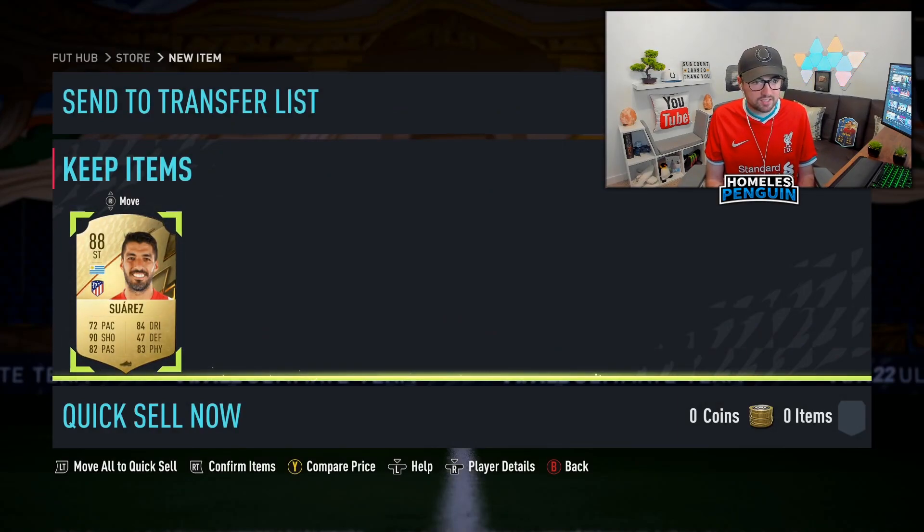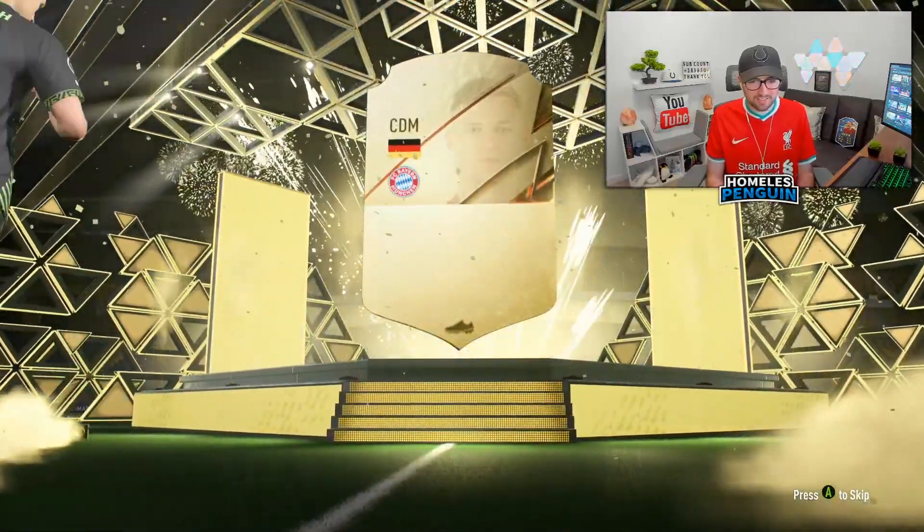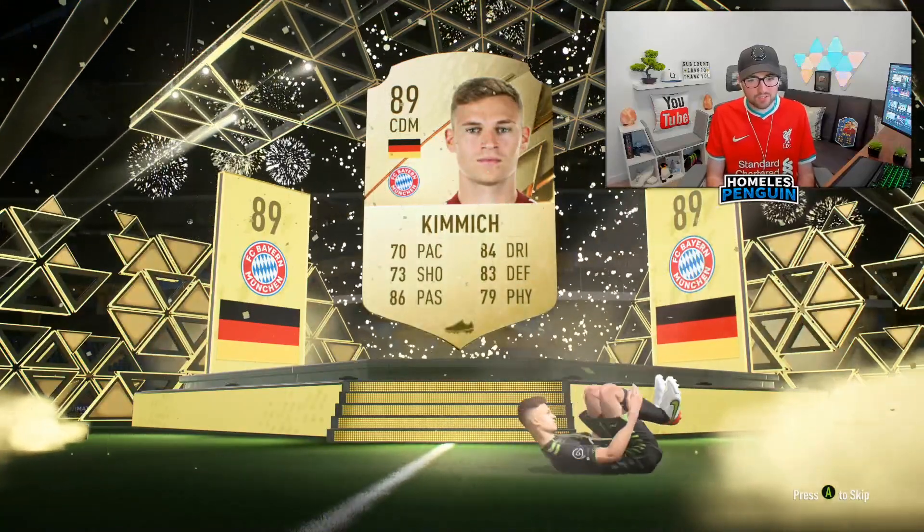I reckon EA are probably going to drop a big SBC soon and then these items are going to skyrocket in price. Oh big one - come on - CDM! Okay, 89 rated, solid. Only 35,000 coins though.